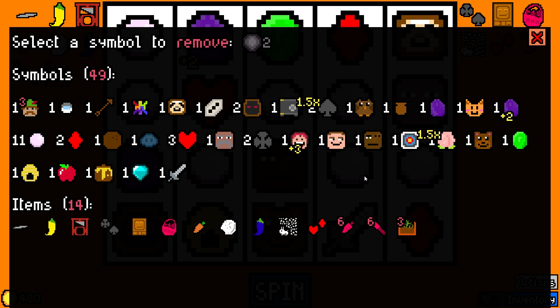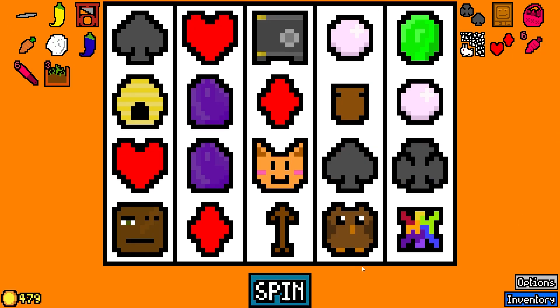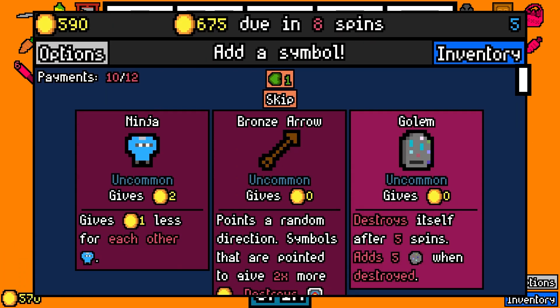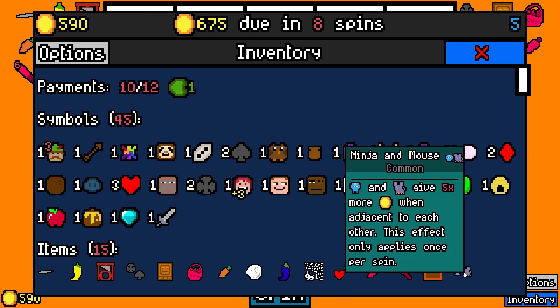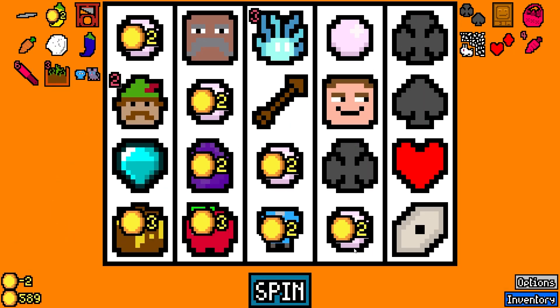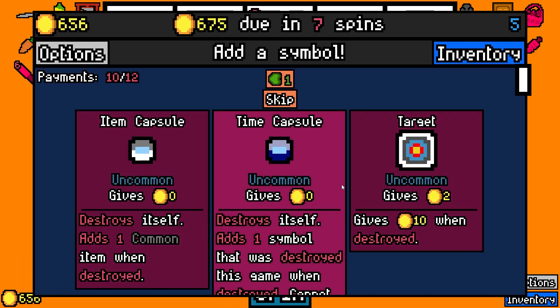There's one Urn left. What do we want to get rid of here? Probably the Cultists — they're not really worth much. Ninja and Mouse is the item I got. Well, there's the Ninja. What does the Ninja and Mouse do exactly? They have five times when they're adjacent. I should have probably taken the Arrow instead. So we're looking for a Mouse next.